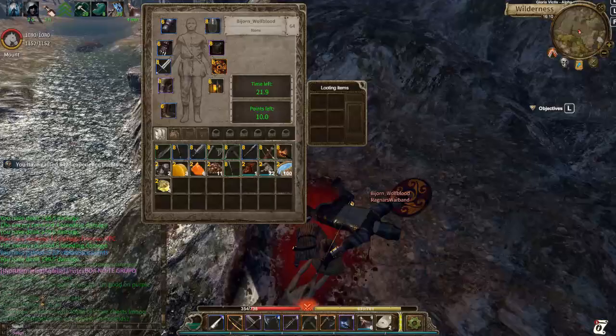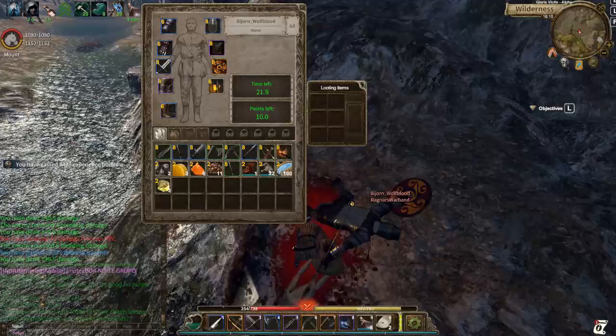PvP situation number four — the most common one of them all: your opponent is dead and you're looting him. He is dead and you're looting him because he was trying to kill and loot you. So, what's the first thing you're gonna do — Hey everyone!